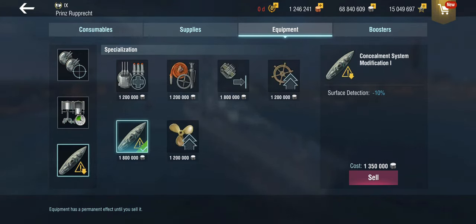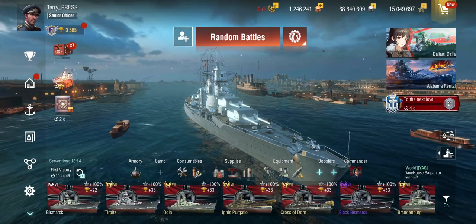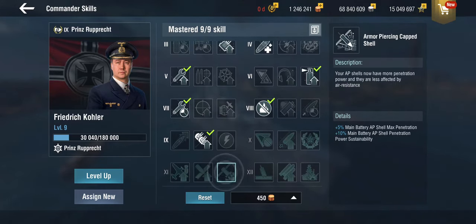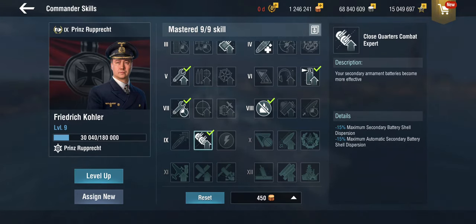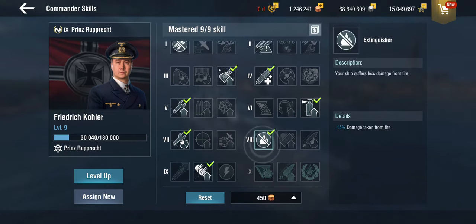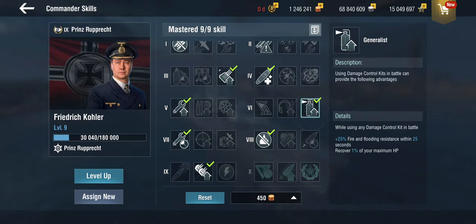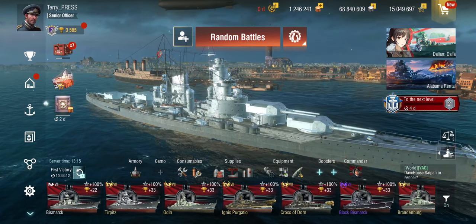I've played around with a bunch of builds — traditional steering in slot 3, double steering — but concealment has been the most successful so far. The commander: still the same setup. You eventually want the armor-piercing cap upgrade. One of the core skills you want is Close Quarters Combat Expert, and something like Extinguisher is also quite worth having. I'm not using the recon skill because while they have sonar, the generalist skill is the better choice at these tiers. Everything else is just a survivability build.